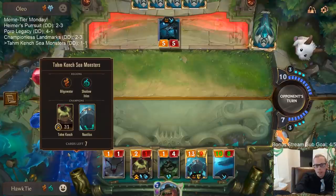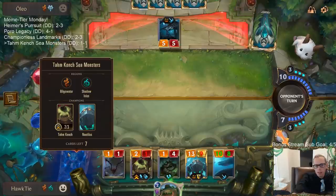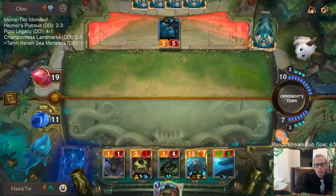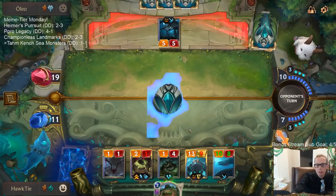Our deck has two Nautilus, one Tom Kench, and two treasures — so that's five cards. We want to draw those five cards; we also have two other sea monsters we don't really want to draw.